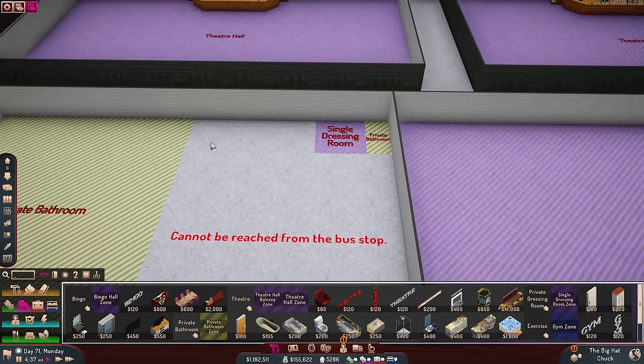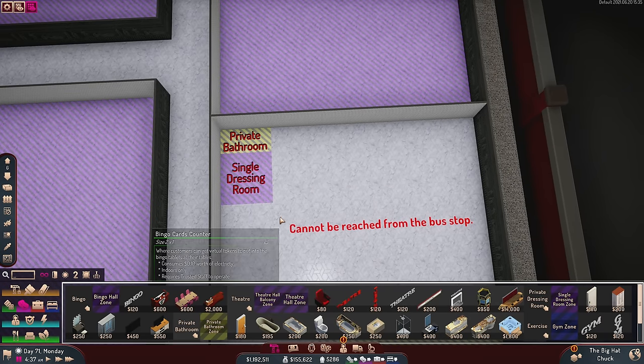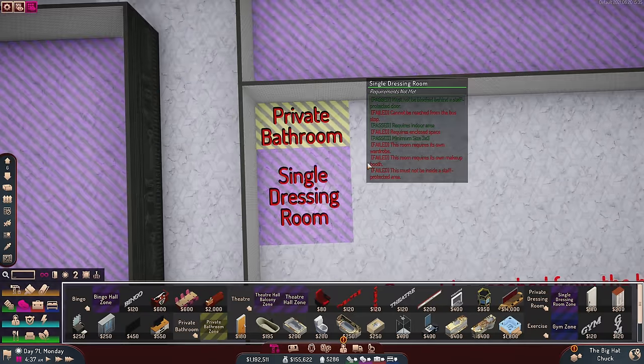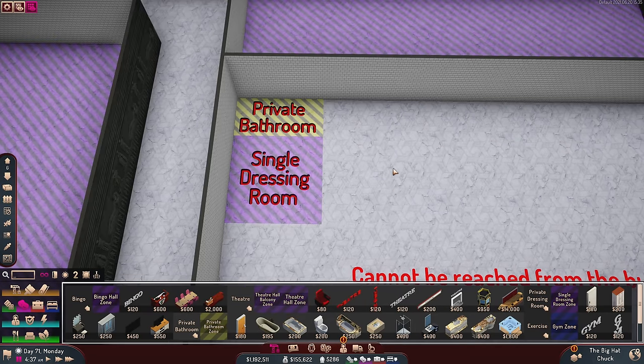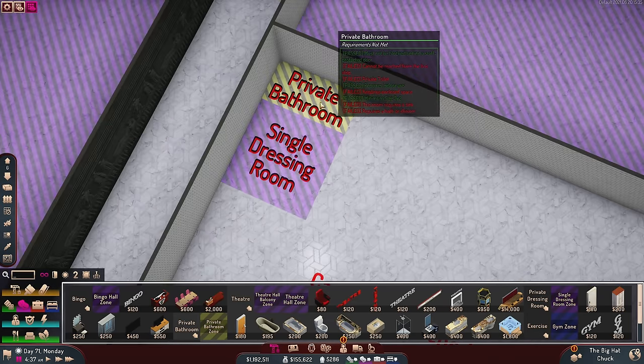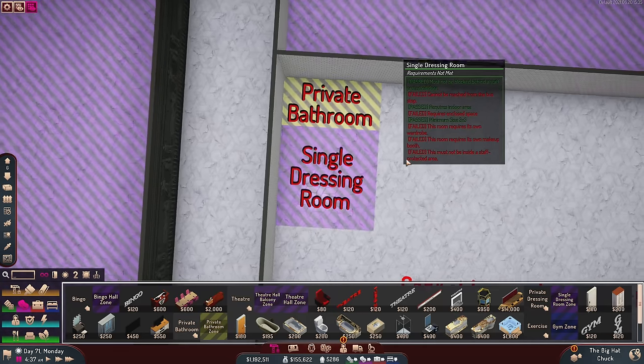Full system crash again — the game uses 100% of my RAM and crashed with a Blue Screen of Death. Windows says 'your device ran into a problem and needs to restart.' So we continue with the game paused, which seems to prevent additional RAM usage. It didn't save any of my recent work, but that's fine — we'll rebuild.